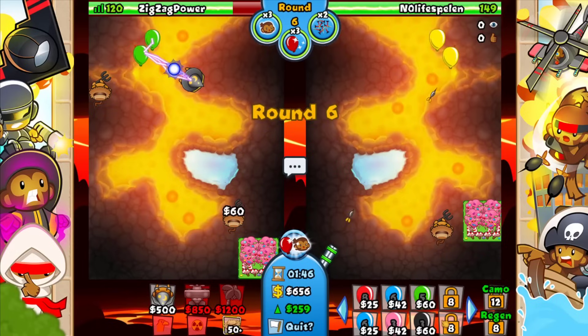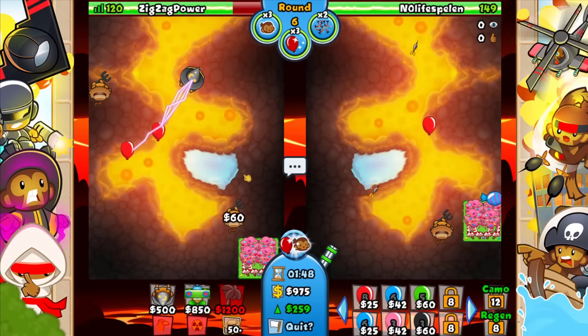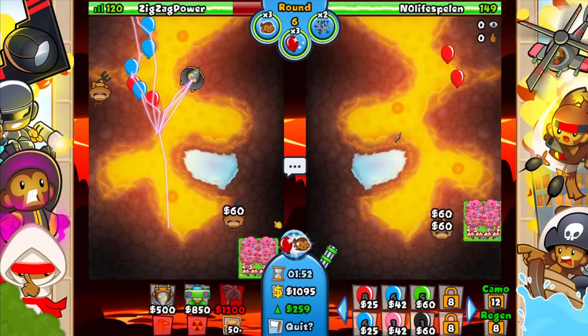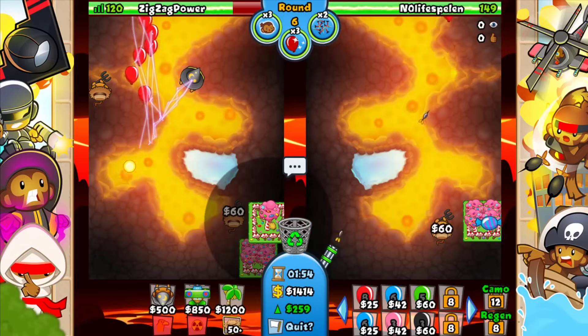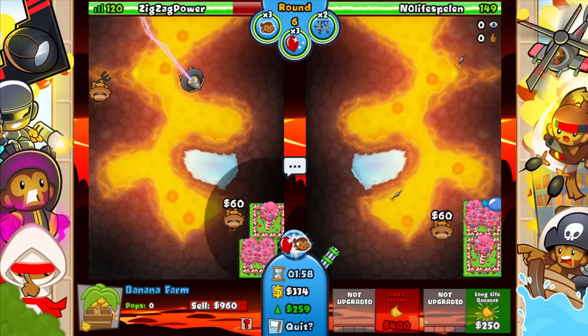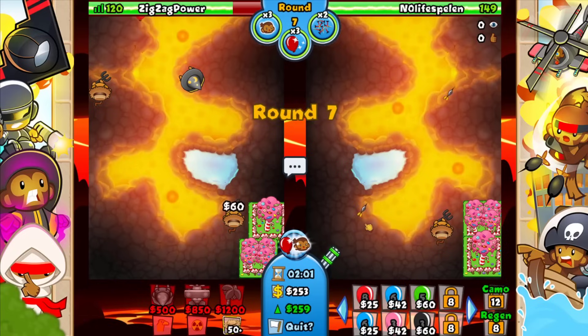Okay, round six — do we send anything? Probably not. I think we just keep on farming because we want to go for a BIA most importantly if we can get away with it. We're not gonna get anything out of rushing early, there's not gonna be a lot of value in that. Let's go for more bananas here.